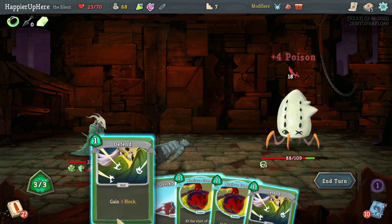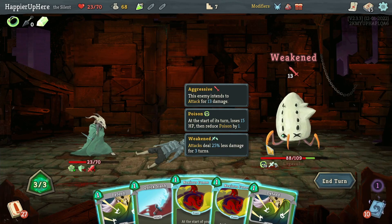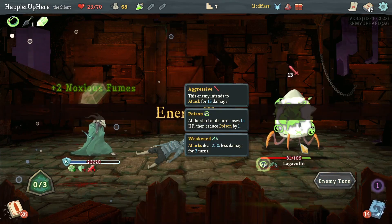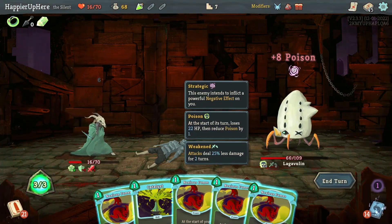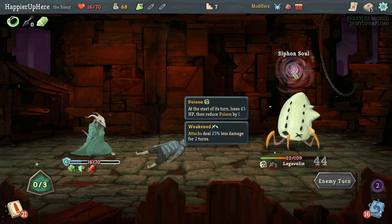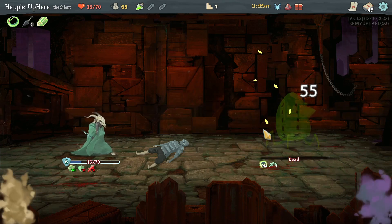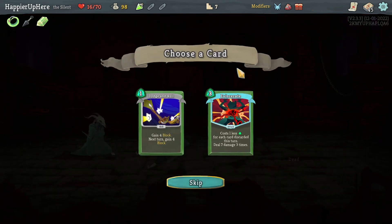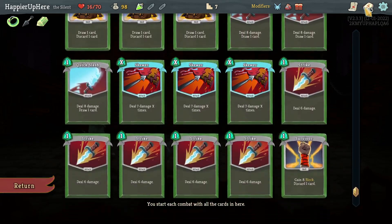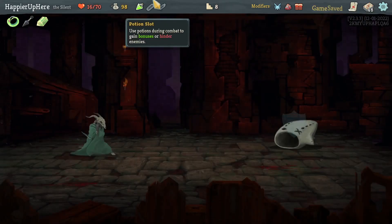Another 18 incoming — only eight block, but with Orcalcum I have six, so it might be better to throw the Weakness potion. Let's do Noxious Fumes. Another Catalyst — great! If I do one more Catalyst I can get an early overkill modifier but I don't really need it. We got Dodge and Roll or Eviscerate — I don't think I can make Eviscerate work. Let's go with Dodge and Roll, especially with the potion.